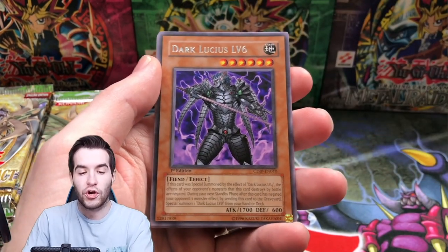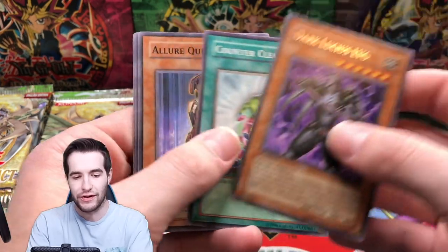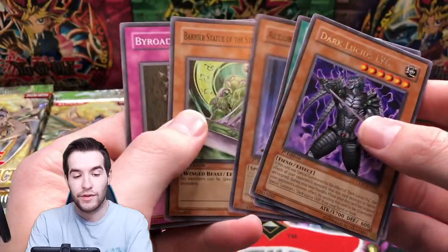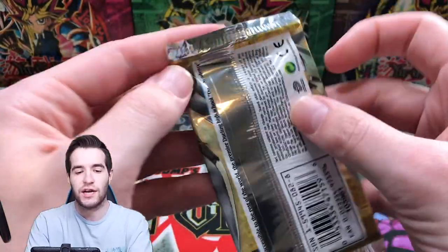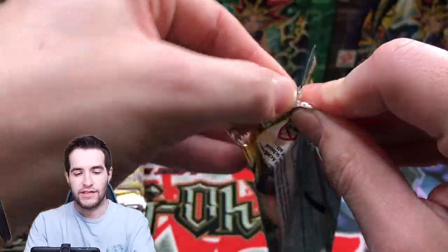Man Beast of Aries, Dark Lucius level 6 — that would actually be a cool ulti, cool looking card, I don't think it's that great. Stormwinds, another good one — I think that's like a $3 card. I know those Barrier Statues, a couple of them are very valuable. I think Stormwinds is the best one — anytime we get that, it's good.